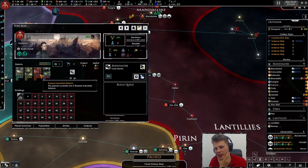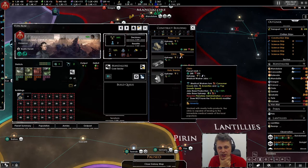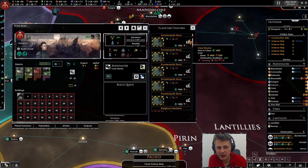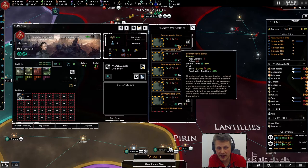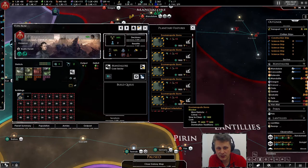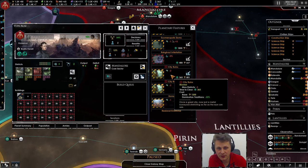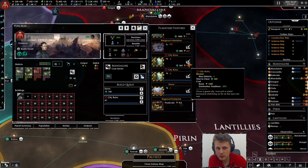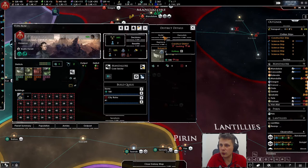We could add trade value — I like that option quite a bit. We need to get other buildings first, like gene clinics eventually. I think we need a precinct house in here since getting rid of these adds crime. We'll add more districts but there's a bunch of crime here. Pop growth speed negative five — we can actually do these two. Let's add trade value next month.